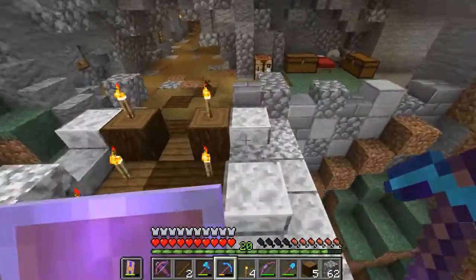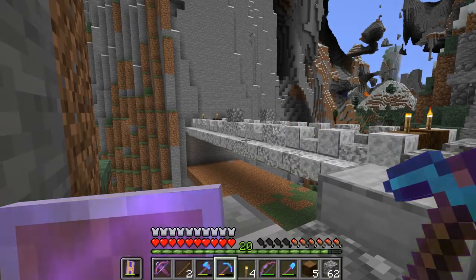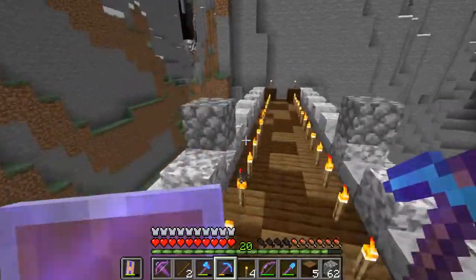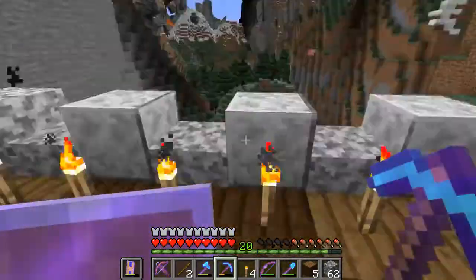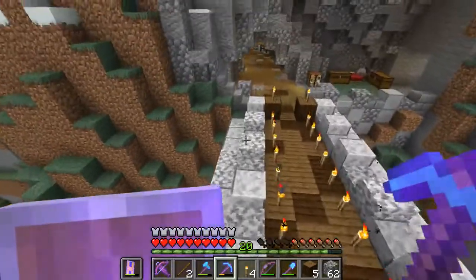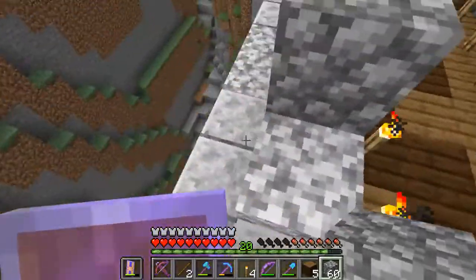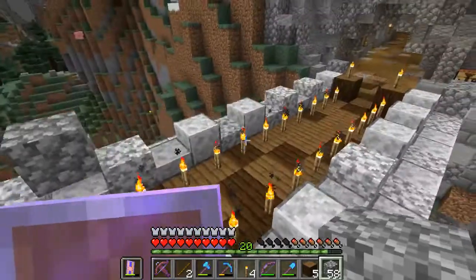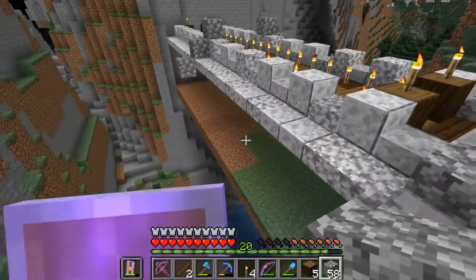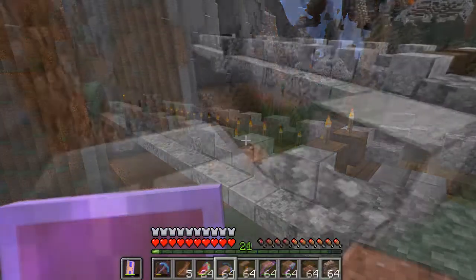Now we just gotta find the midpoint - 22 divided by 2 is 11, so the 13th block should be the midpoint. One, two, three, four, five, six, seven, eight, nine, ten, eleven, twelve, thirteen. That seems about right. One, two, three, four, five - yes, six including the logs. We're golden. Now that we got the midpoint figured out, let's get rid of these torches and go get the granite for the arch.